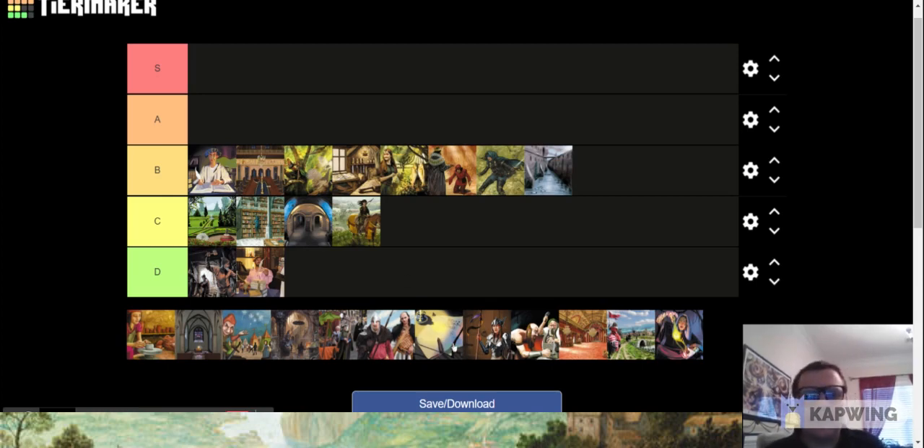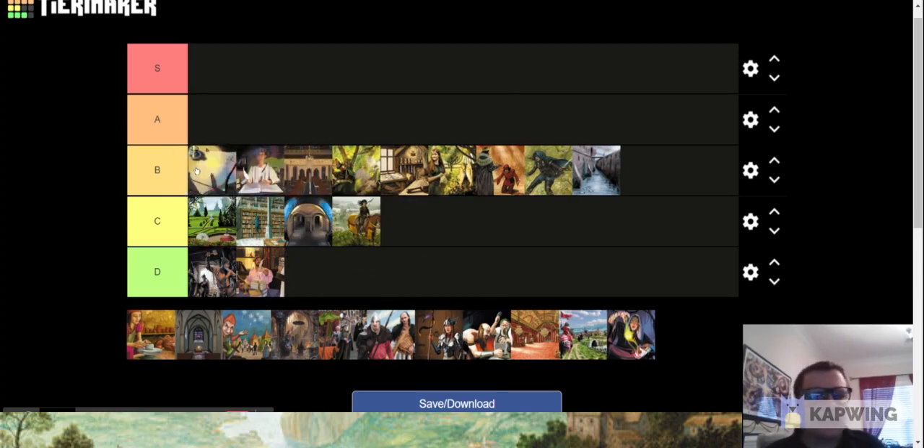Next up is Remodel, also in B-tier. It can be really amazing and it can be just okay. It's nice early and late — good for thinning out estates, good for converting silvers you needed early into strong five-cost cards, and great for closing the game out by emptying the Province pile. It's very flexible and not too overpowered. You have to think a little bit about what you're doing with it. From a design perspective it's one of the best cards in the base set.